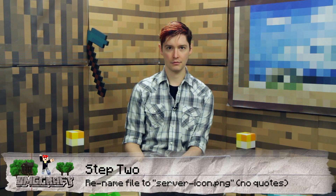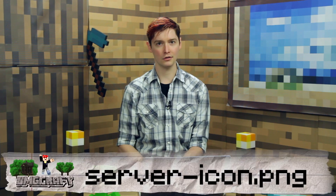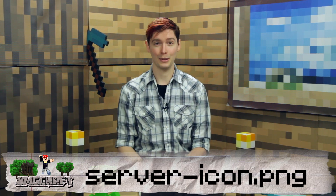Once you have your 64 by 64 pixel image, you are going to rename it to server-icon.png. You do need to save this as a PNG — a JPEG just won't work. So make sure that whenever you save it, you save it out as a PNG. Name it server, all lowercase, dash or hyphen, icon.png.